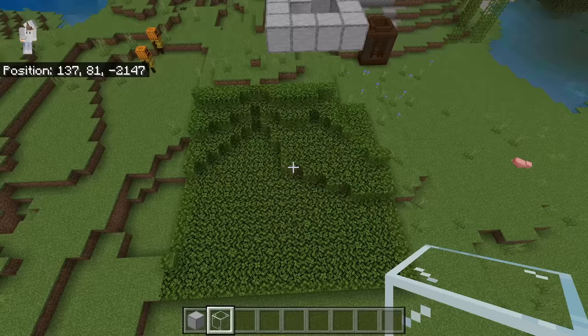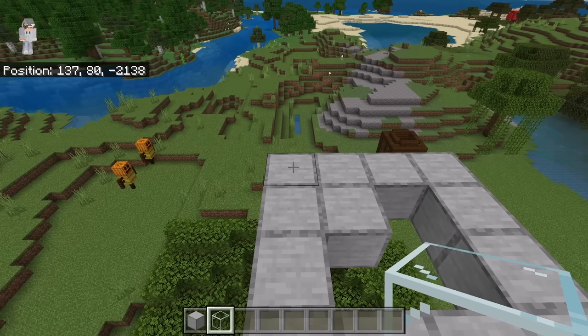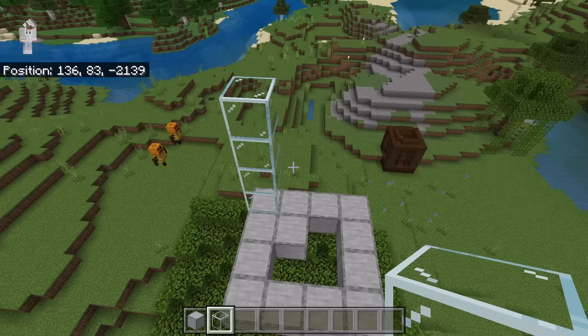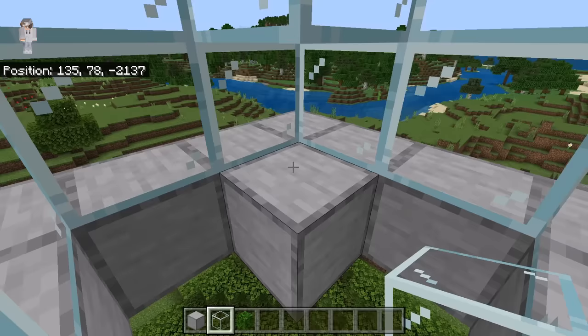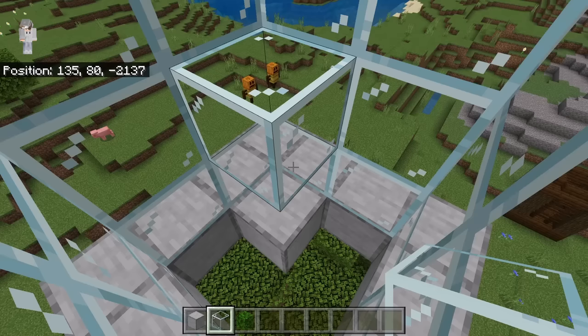After you are done with that step, the farm should look something like that. The next step is to go over here, then place four glass blocks — one, two, three, four. Then extend that four-block-high glass block wall all the way around this area. Once you are done with that step, place a glass block at this spot. That glass block should be one block above this block. This glass block will push pillagers that spawn over there into the kill chamber.